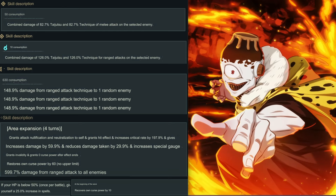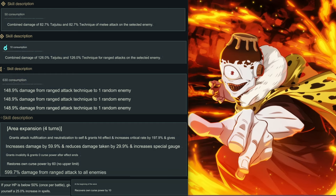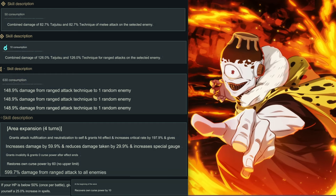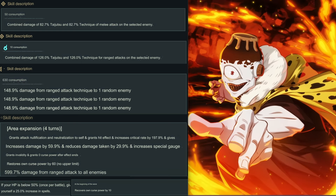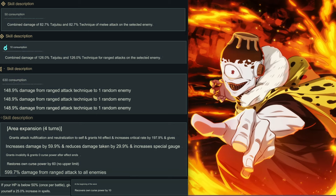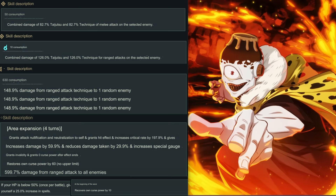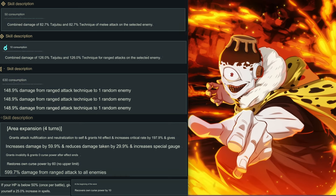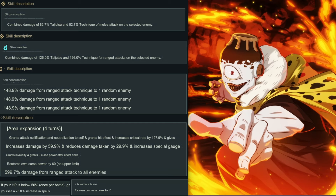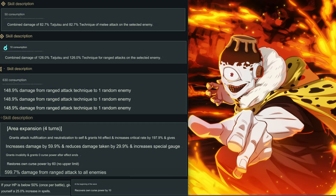Pretty much his first attack is zero consumption — so it costs zero from his first attack even though it says 50 right there. It's actually zero. Translating all this stuff was wild. It's just a regular basic attack that doesn't hit that hard, but it's still a really good attack.